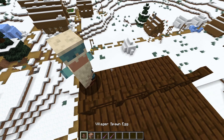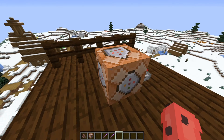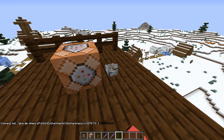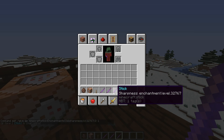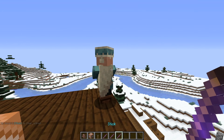You can also get a sharpness 1000 sword by doing this — just change the knockback to sharpness in the command. Now you have sharpness 1000, which is very OP.